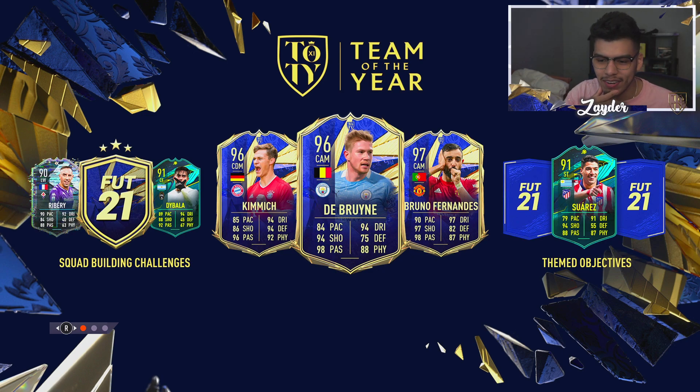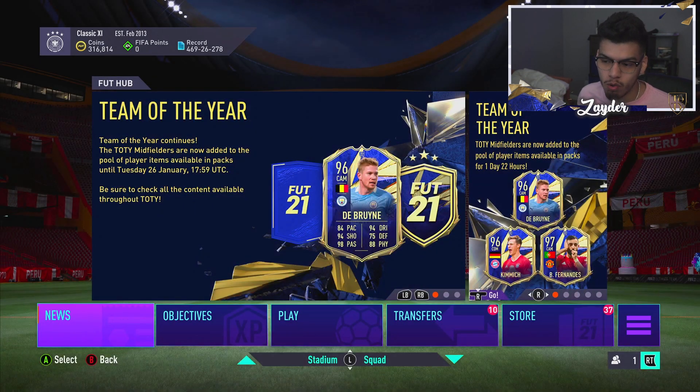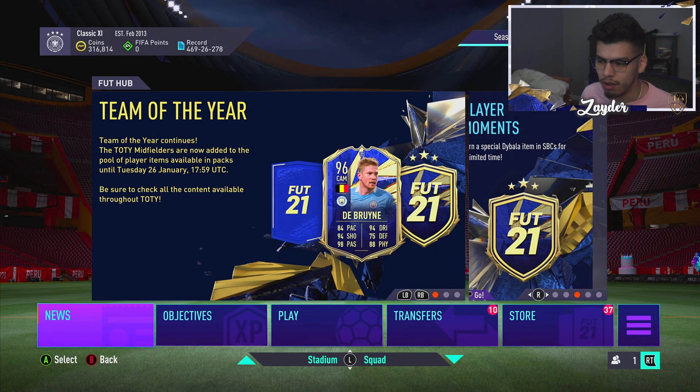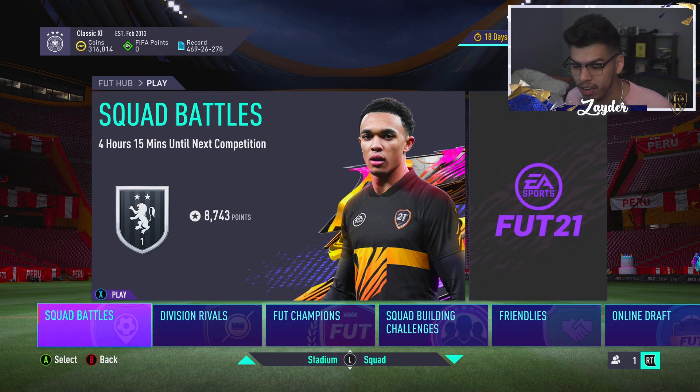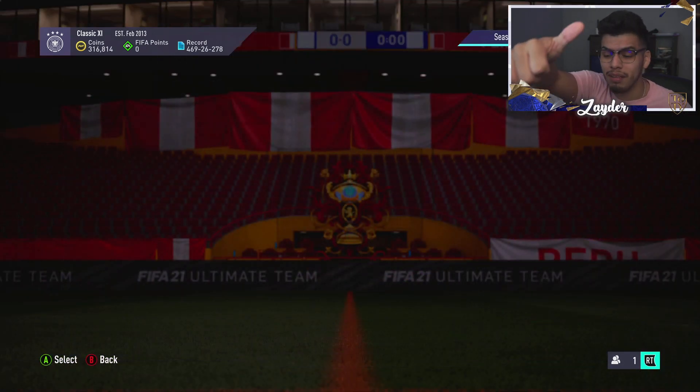Welcome back to another video. As you can see on the screen today, we have the SBC solution for Paulo Dybala, the 91-rated player moments card. This card actually looks pretty cool, and hopefully it is out for a couple of days to the point where we can eventually craft it through upgrade packs. If this video helps you out, please drop a like.